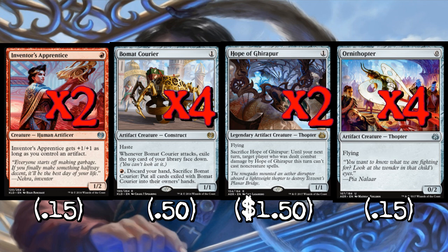Both of our Thopters are pretty good for different reasons. Ornithopter looks bad but has a bunch of functions: he's an artifact for Apprentice, we've got pump spells so Ornithopter can get through for three or four damage, he flies which is even more relevant with the pump spells, and he's good with Reckless Bushwhacker allowing us to occasionally play a turn-two Bushwhacker. Gorger turn one into Ornithopter and Reckless Bushwhacker turn two can actually do a fair amount of damage.